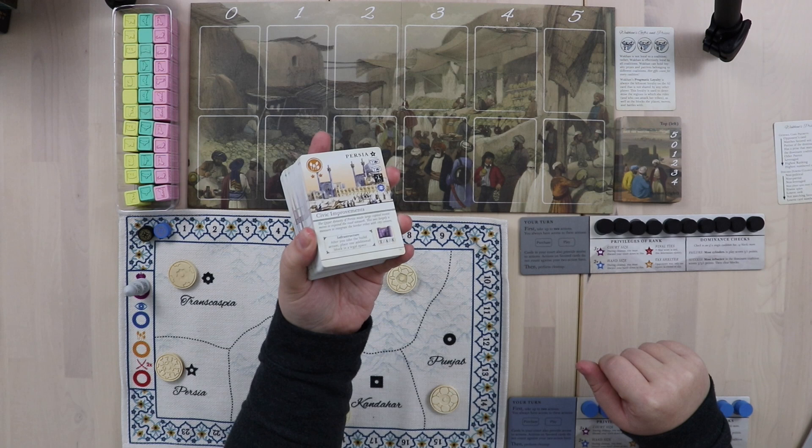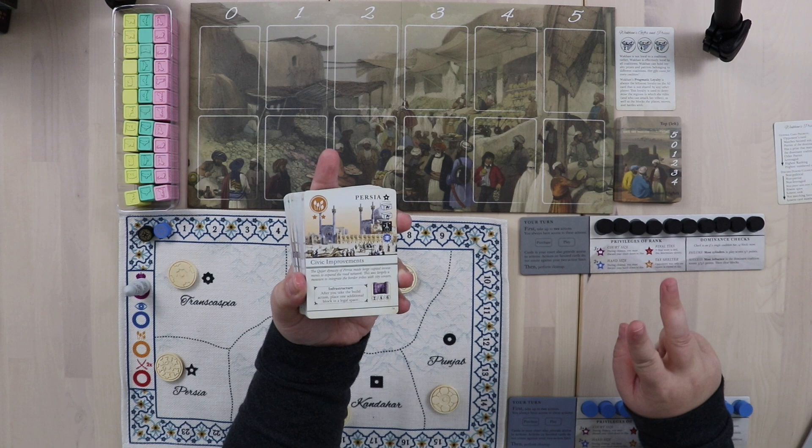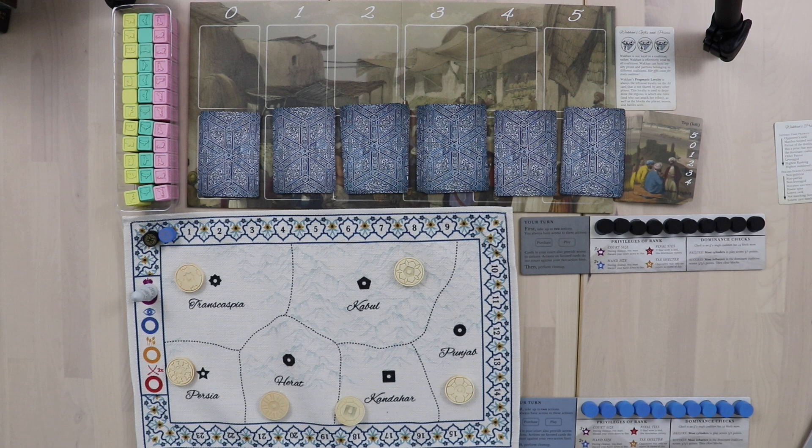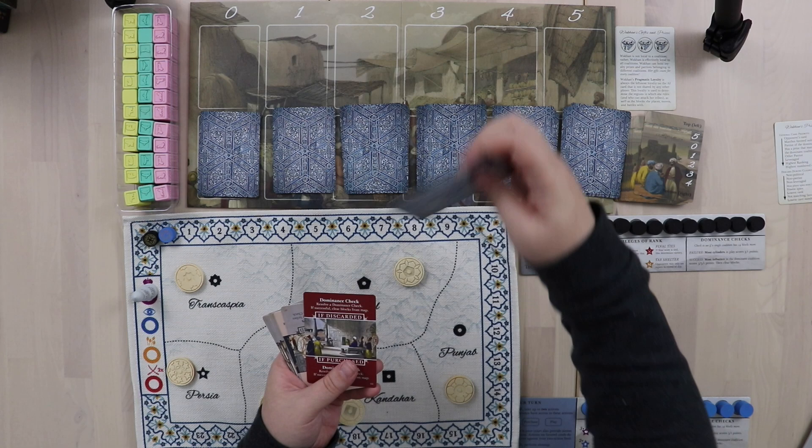The first thing you're going to do is take your regular court cards — we'll have some special ones to shuffle in in a moment — and you put out six piles of seven cards each. It's five cards as the base amount plus one for each player. One of them is us and the other is Wakhan.